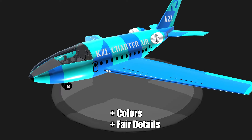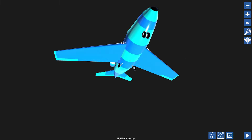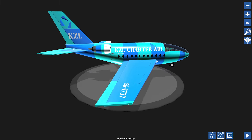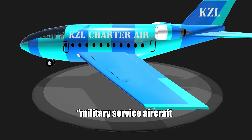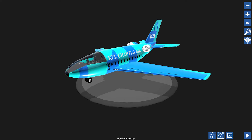For the third one we got KZL planes 13, KZL charter air. At first glance he got some colors, fair details, and more colors. The text font doesn't fit well for an airline which looks like a military service aircraft. In conclusion this is an okay livery.